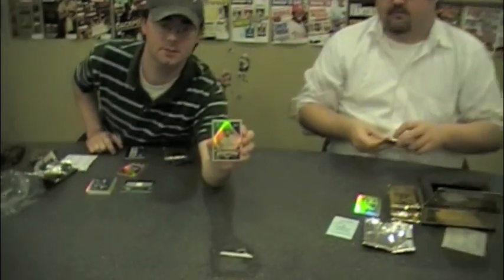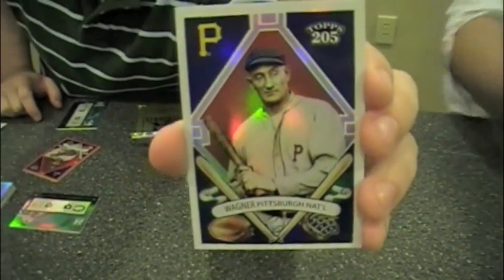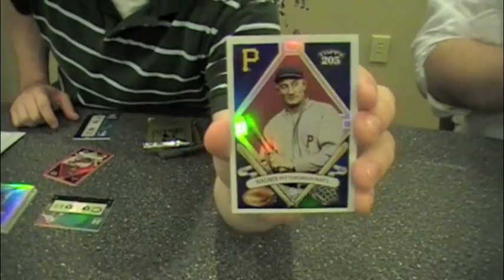Here's the Wagner T205 — the base version, not a parallel. Honest Wagner. So these are part of the base set. And here's an Aaron Hill single jersey autograph, numbered to 75.